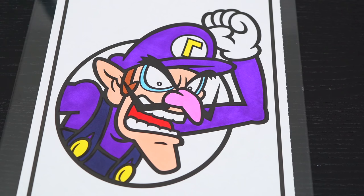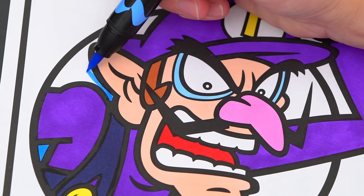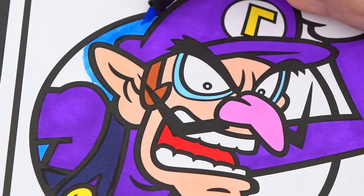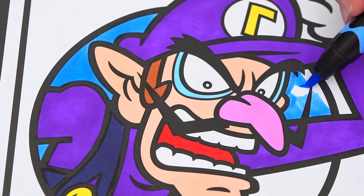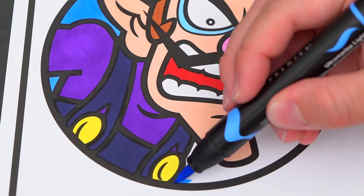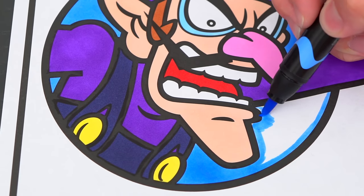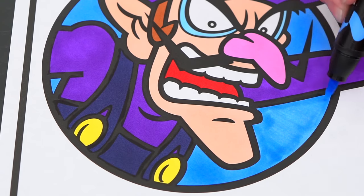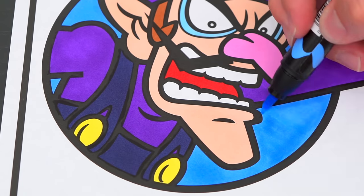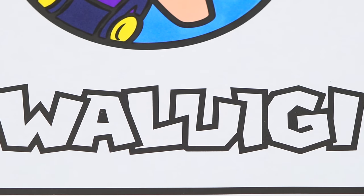Okay, now I'm all finished coloring in Waluigi. Next, let's color in this part behind him blue. And let's color in his name down here — purple, yellow, and green.